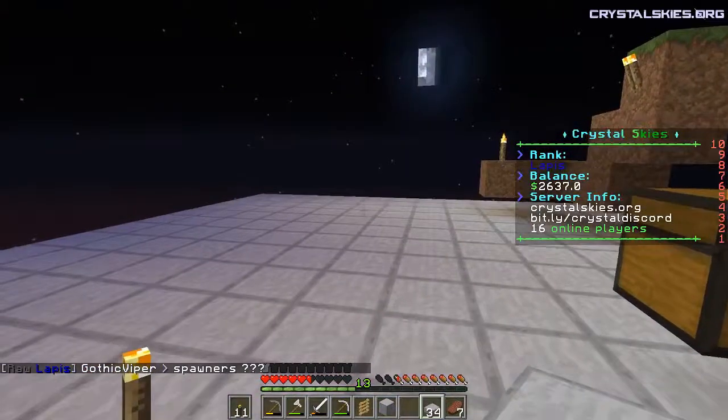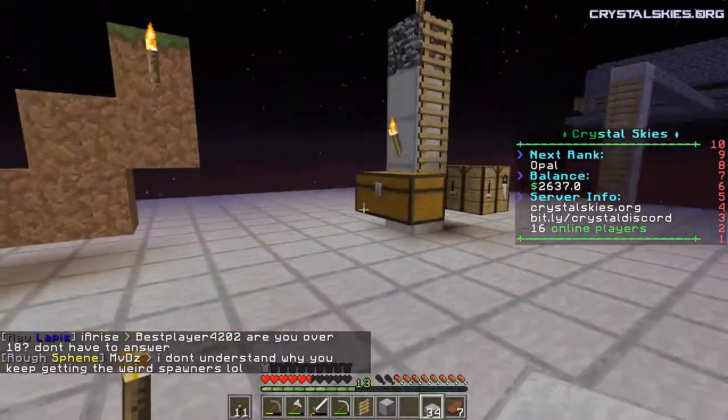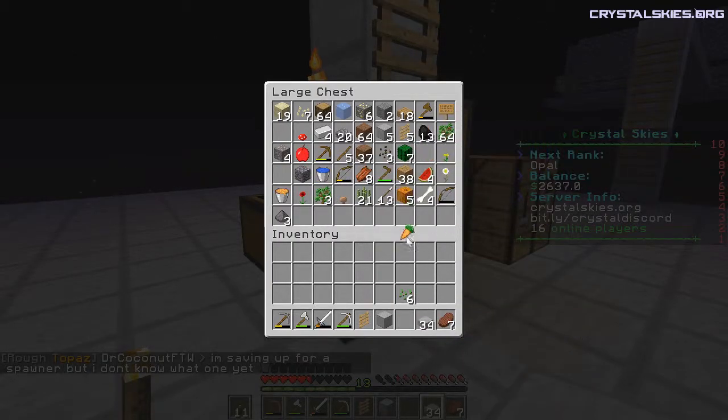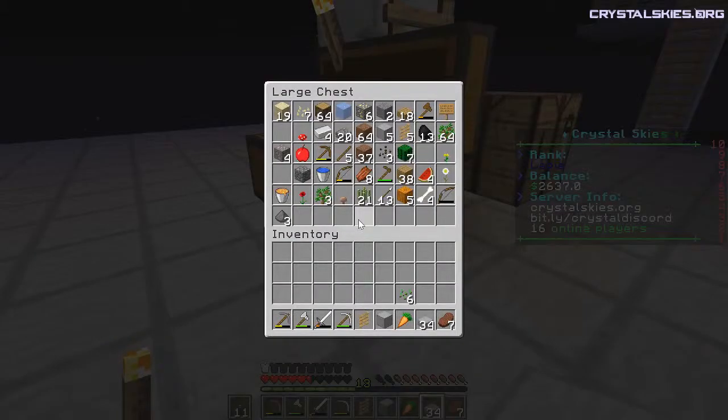That takes care of the spawnable stuff. Now I need to build a garden. I've got some wheat seeds from bone mealing that grass. I got a carrot out of my zombie farm over there.